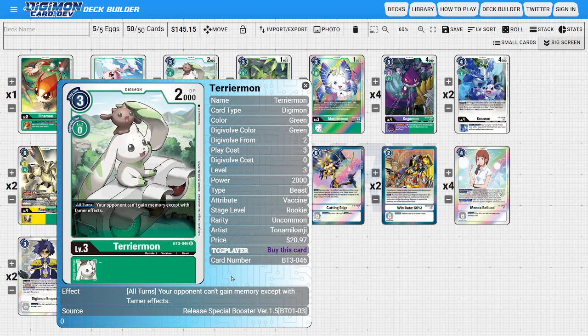Next, on to the rookies. I'm running four copies of Terriermon. Terriermon is that anti-meta card where you're trying to shut off the opponent's memory-manipulating shenanigans with his ability: during all turns, your opponent can't gain memory except by tamer effects. It forces the opponent to deal with Terriermon if they want to do any of their memory-manipulating shenanigans.